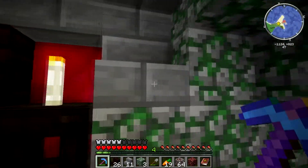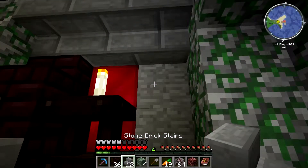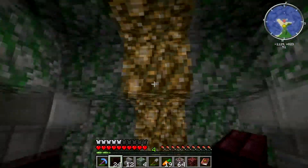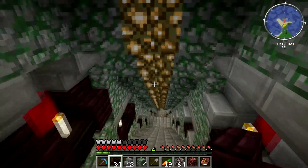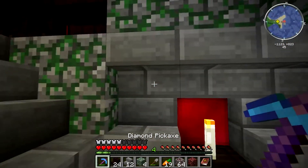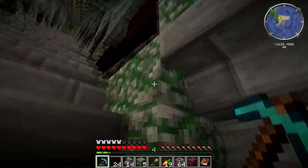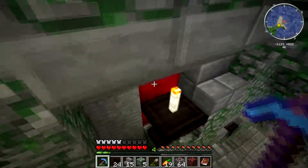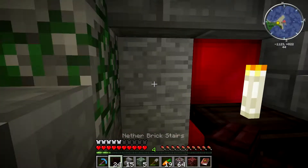The one thing I keep coming back to is — is mossy cobblestone really what I want to do? But I think it is. That's one of the blocks I wasn't sure about. Somebody mentioned maybe breaking up the line of glowstone — I kind of like it, but that's something that might be tinkered with later. They might have a solid idea there. I want to see how this looks on the sides and then decide that.